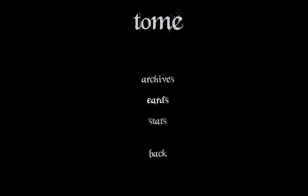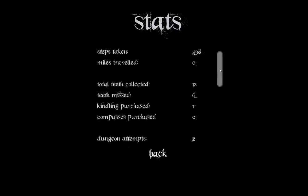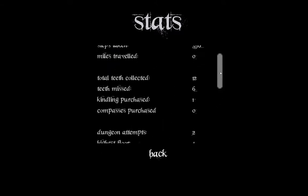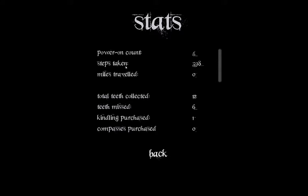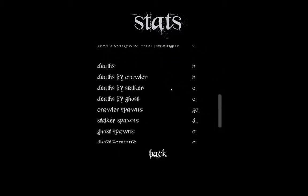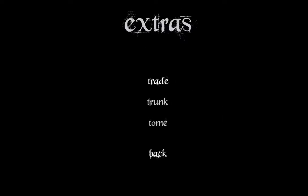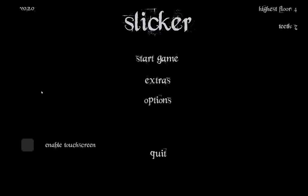We also have stats — we've got a lot of stats. This is all the stats we have right now, and we're still going to be adding more. We have things like power-on count, steps taken, total teeth collected — teeth is the currency in our game — teeth missed (every time you miss a tooth and don't pick it up it tracks that), deaths by different characters, and the modes that you've unlocked. Right now they're both set to false because it's a pretty new save.